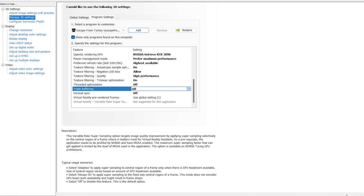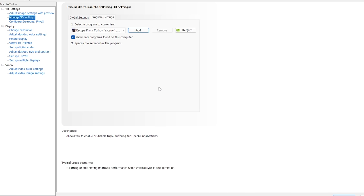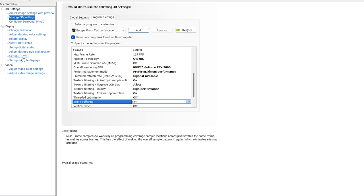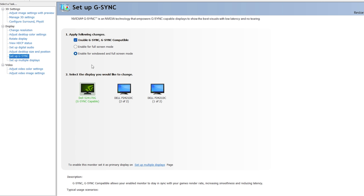Threaded optimization is set to off, triple buffering is set to off, and vertical sync is set to off. Click apply and that's all the settings you need to change in the Nvidia control panel. If you have a G-Sync monitor, go to 'Set Up G-Sync', select your G-Sync capable monitor, click in, then enable for windowed and full screen modes — make sure that's ticked. Once done, your monitor is set up and G-Sync is enabled.